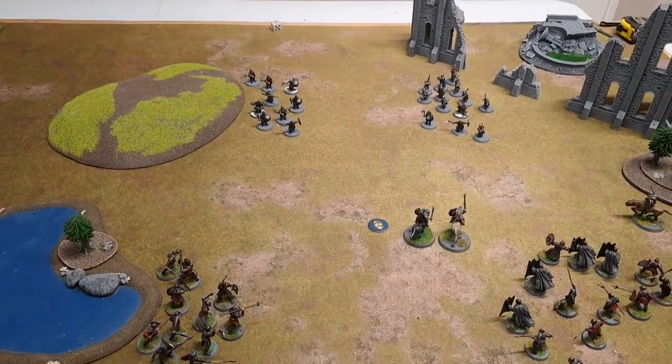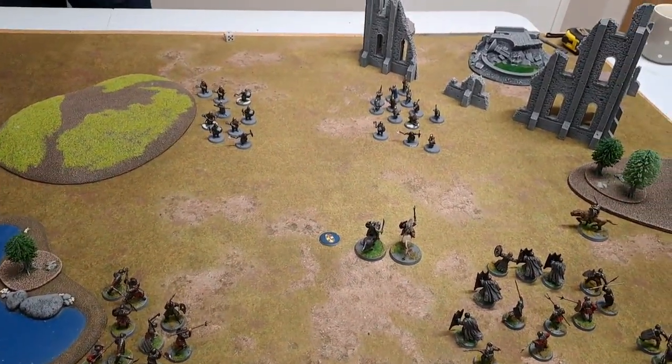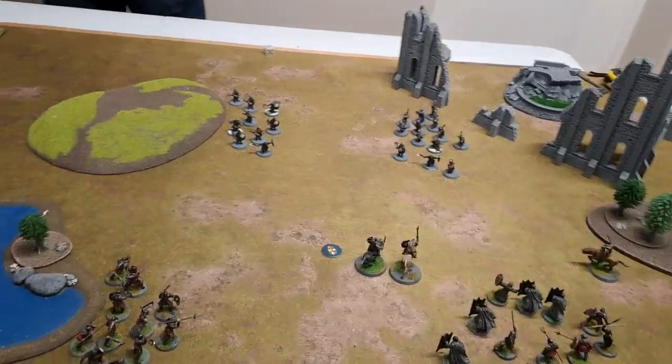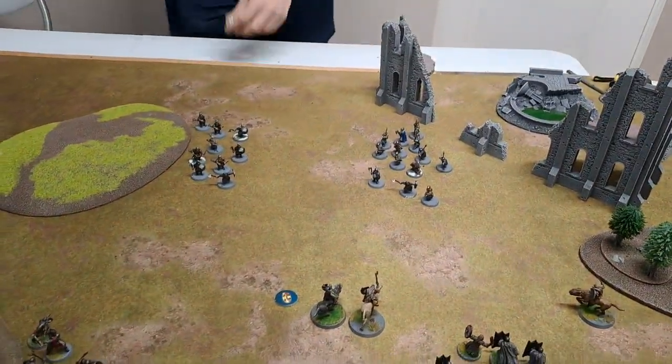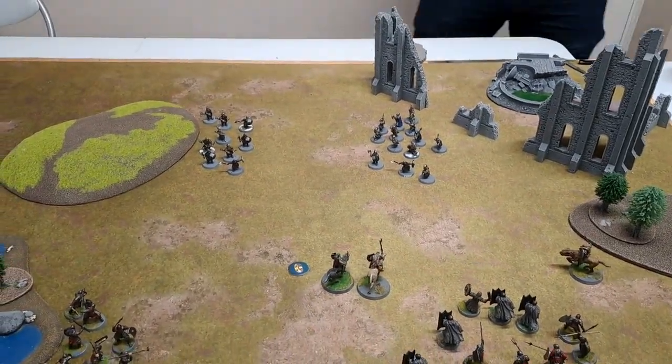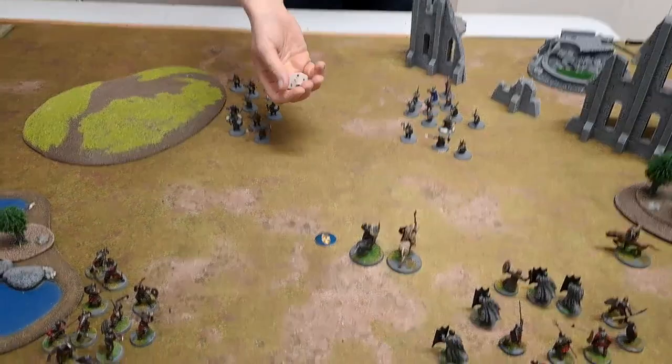It'll be next to the fight value — four. Two dice on a four plus. If he had moved, it would have been a five plus, and you could have only moved half anyway. Let's have a look — I'll just throw the two. Two hits. Nice.